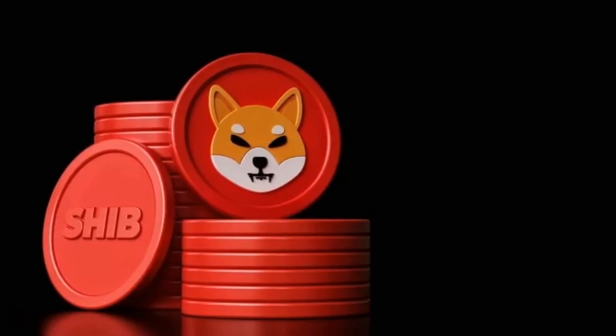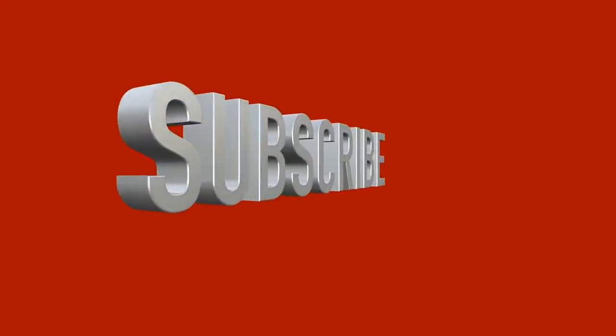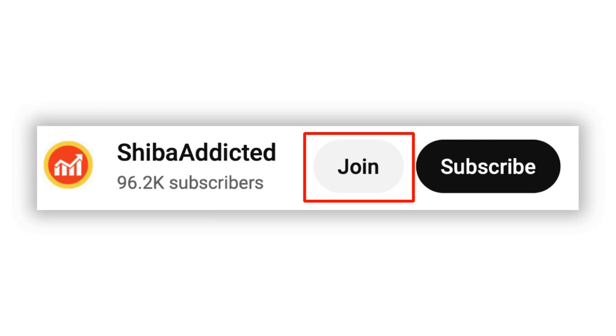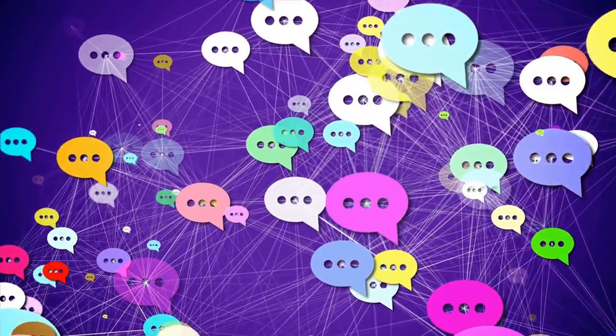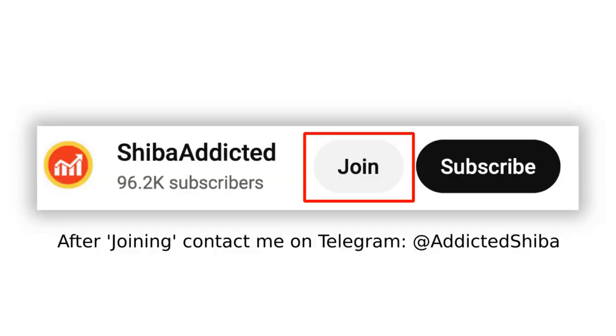But before we get into that — this channel has a daily giveaway of 100,000 SHIB. For a chance to participate, all you have to do is subscribe to this channel, like this video, and leave a comment below with hashtag Shiba Inu. Also, there's now a membership option on this channel. Becoming a member gives you access to a private group chat where we discuss crypto, finances, and success. If you are interested, hit that membership button.